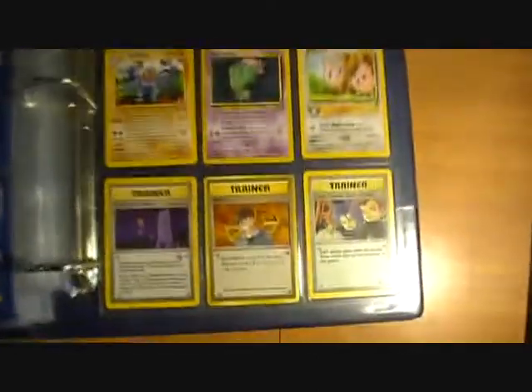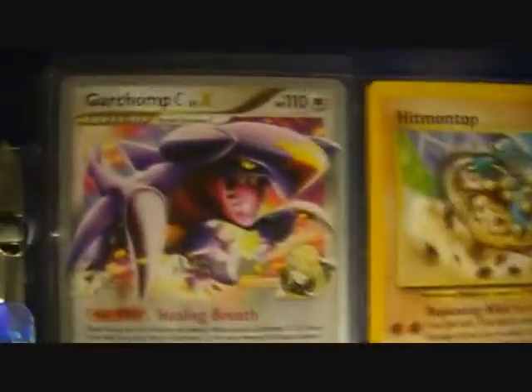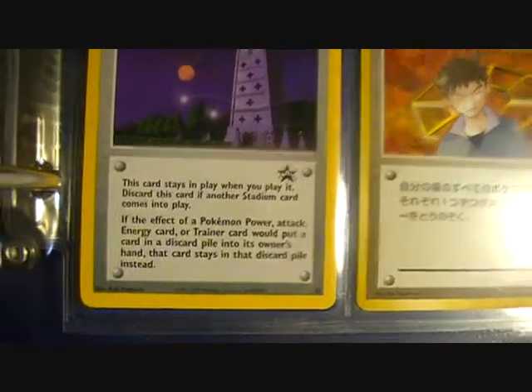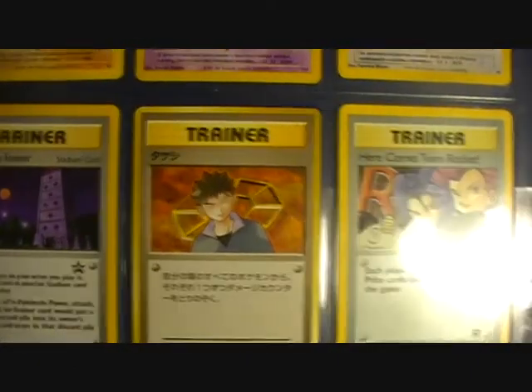And this page is just a random page to finish it all off. We have Garchomp C — tournament card signed by some Japanese name — Hitmontop, Mew Promo, Machamp, Misdreavus, and Igglybuff. Pokémon Tower — pause it if you want to read it — Japanese Brock, and here comes Team Rocket holo.